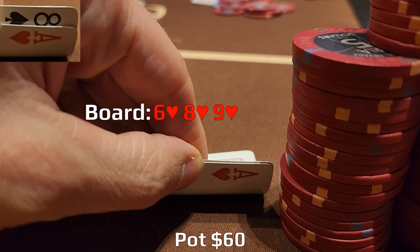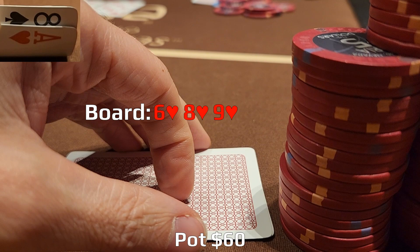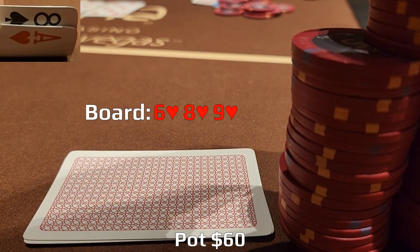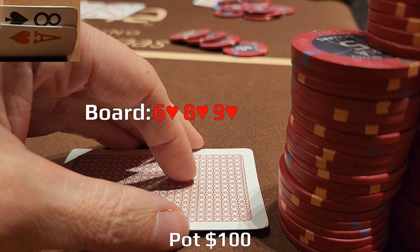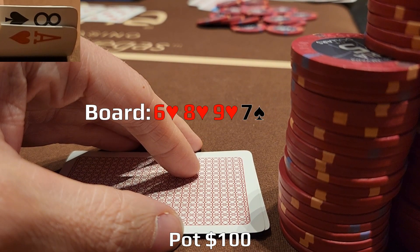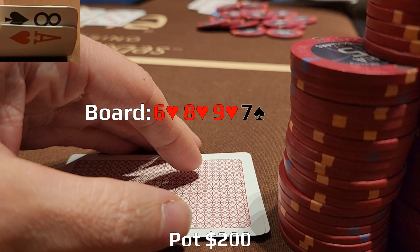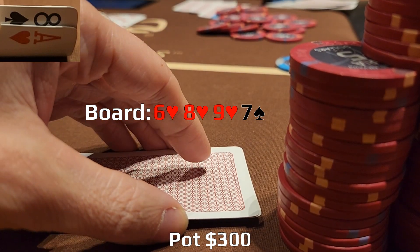We're not going anywhere on this board. Under the gun is still left to act, so I consider a raise since we have a draw to the nuts and our opponent doesn't have much left behind — only about $100. With middle pair plus a ton of turn cards that can help us out, I'm okay just calling and seeing what unfolds. Any heart, any ace, or any eight improves us dramatically. The turn is a seven of spades. I check again and our opponent shoves. It's a terrible spot as it's very likely he just made the straight. It's a pot-sized bet for about $100. I don't like it, but we still have a draw to the nuts, so I really don't feel like folding. I make the call.